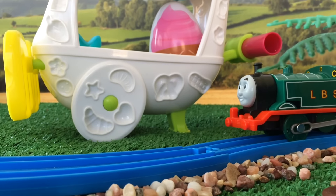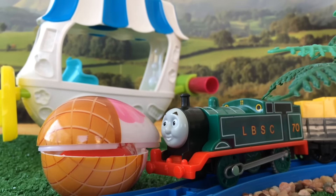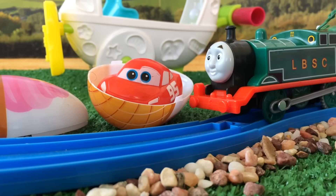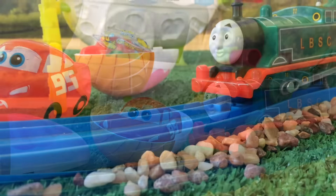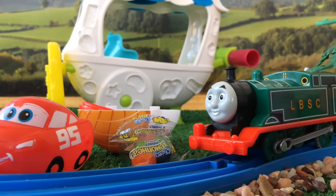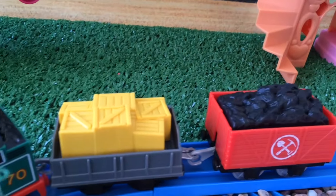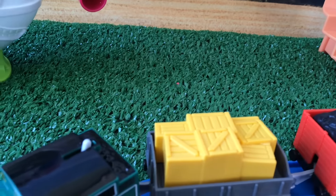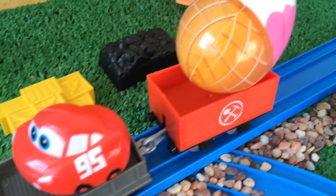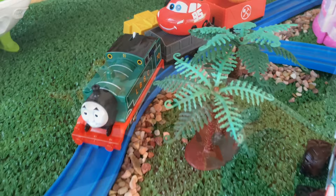Look how beautiful the egg looks — does it look familiar to you? Wow, that's a Lightning McQueen egg, so it's an egg within an egg! Thomas gets to carry some sweet treats as cargo. In this sweet town, instead of carrying straw or coal, Thomas carries sweet treats. His cargo got replaced by sweet surprises — no more coal, no more straw!